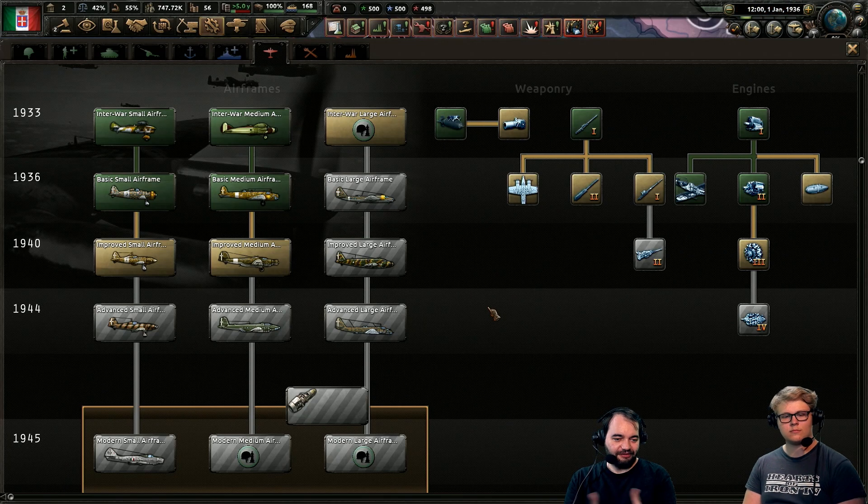Is it possible to create historically accurate planes? It depends on how accurate you want to be. There are definitely a lot of historically accurate-ish planes already set up in-game when it starts, and the system does a pretty good job of representing the differences. But if you want a fighter with all the features of one specific historical aircraft, that might be difficult.